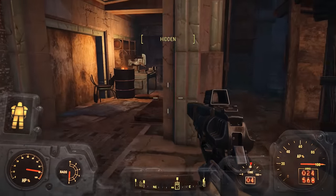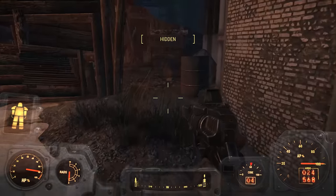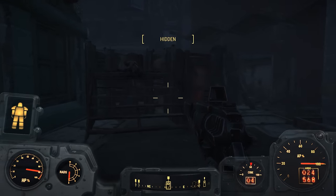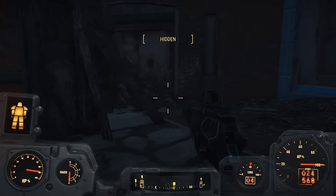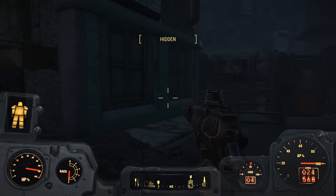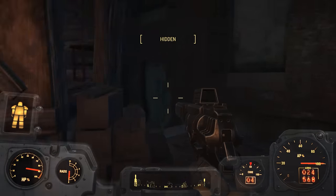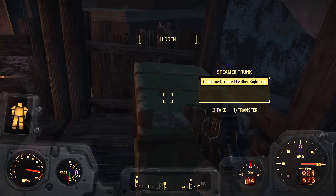He's cooking something there. The question is, is this place clear now? Was this all there was — just this little place? I thought there was more. This is the guy we popped down here and nobody paid any attention as his head exploded. Apparently being a bandit is not all it's cracked up to be — you can just shoot their heads and nobody cares. I feel like there's something else here though. Cushioned treated leather right leg — sure, why not.